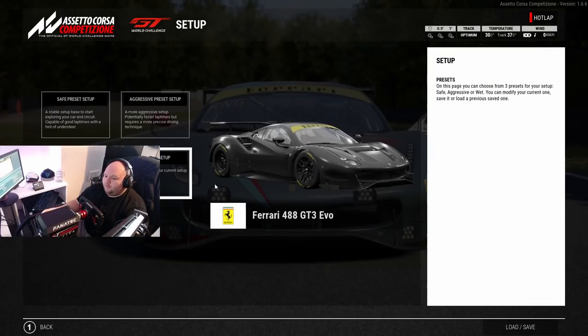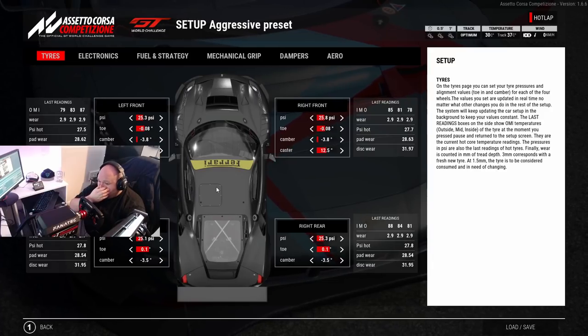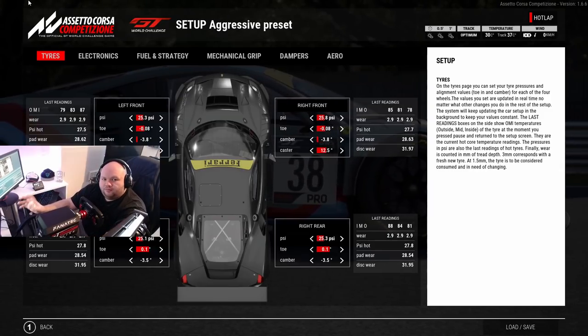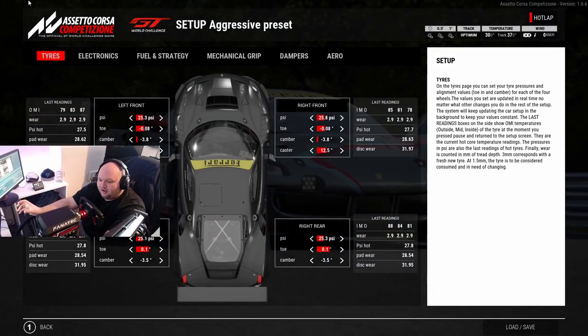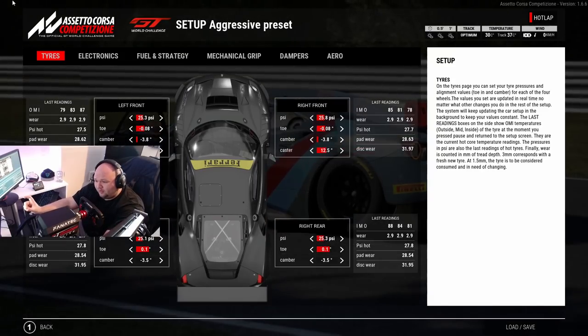I'm just going to load the default aggressive. First things first - tire pressures. The window is much shorter now for tire pressure. You're aiming for a maximum of 27.8 and the lowest 27.3 or maybe even 27.4 - the window is very small.